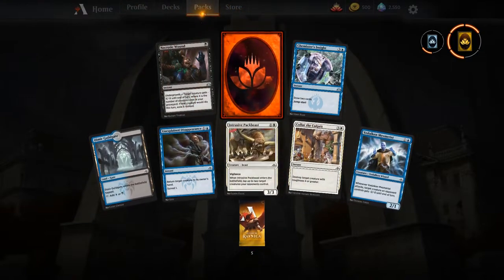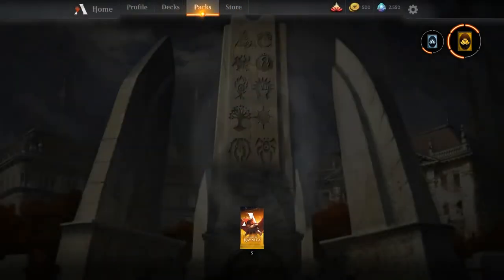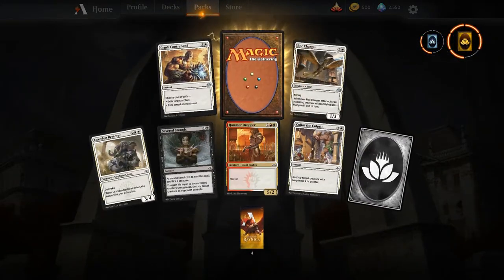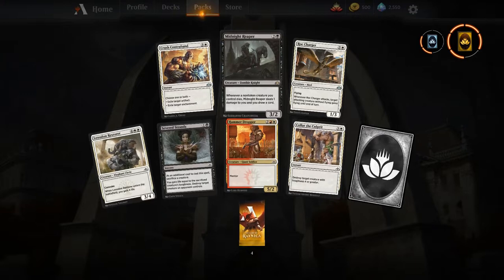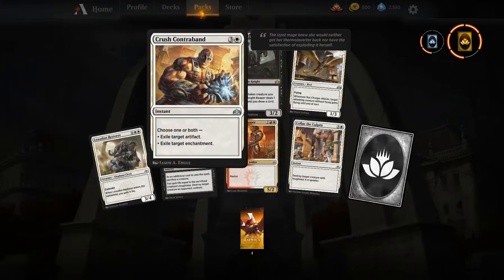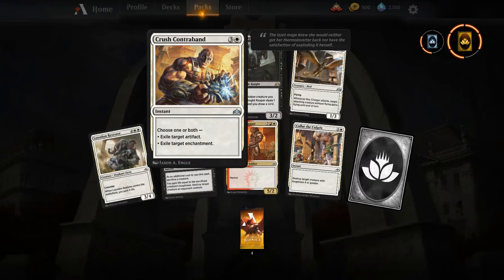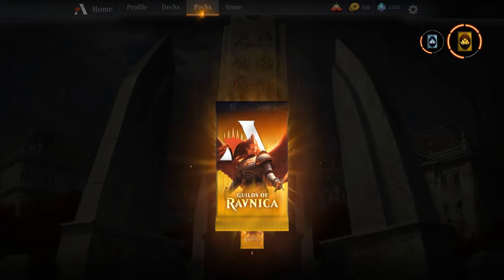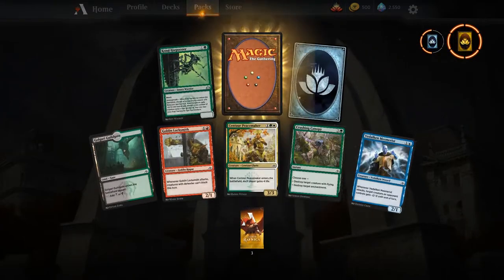Another mythic wild card — that's definitely going to be a planeswalker or something exciting. Another Midnight Reaper. Rocket-Powered Turbo Slug — wait — and Crush Contraband: great card, exiles an artifact and an enchantment. Like the flexibility in best of one.